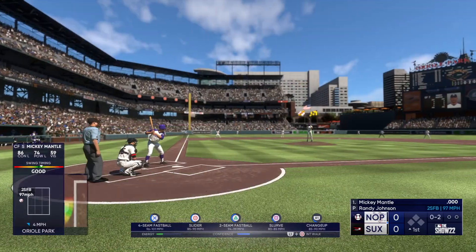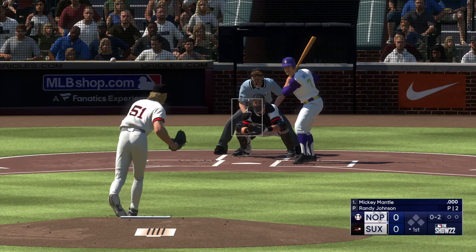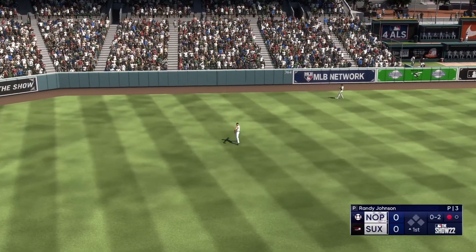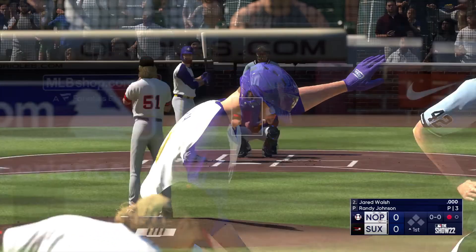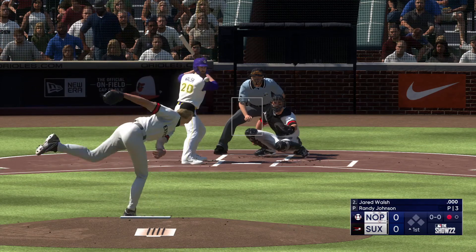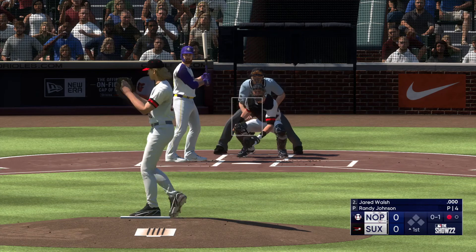He's down 0-2 as he swings through it. Swing and a high fly ball out there towards left field, and he makes the catch — there's one away. He just pulled off of it a little bit right there, that front shoulder coming open instead of staying closed. If he does that, he's going to be able to go up the middle the other way with some authority, instead of a fly out to left. Jared Walsh swings through one there.